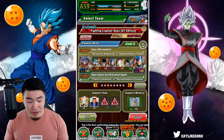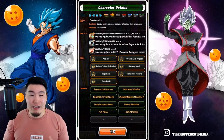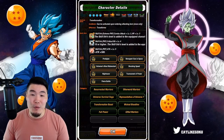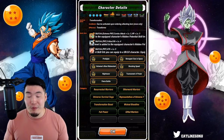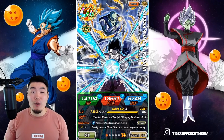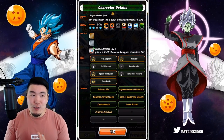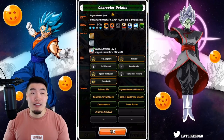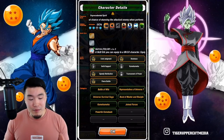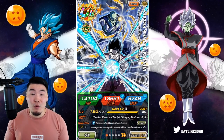We also have the Final Form Angel Frieza at 100%. Even though he doesn't share a ton of links with the rest of the team, he is a really good tank who can stack defense. His main job here is really just to keep us alive. After that we have the new tech Ultimate Gohan and Piccolo at 90%. They do a little bit of everything — really good defense, decent damage, support for the entire team, and they can also stun.